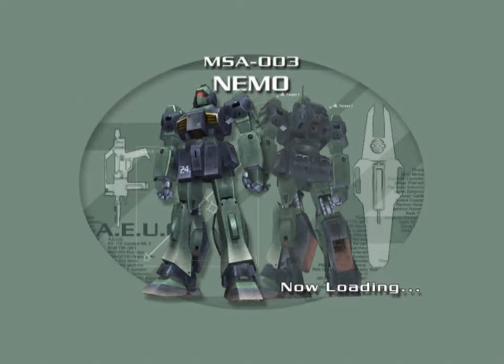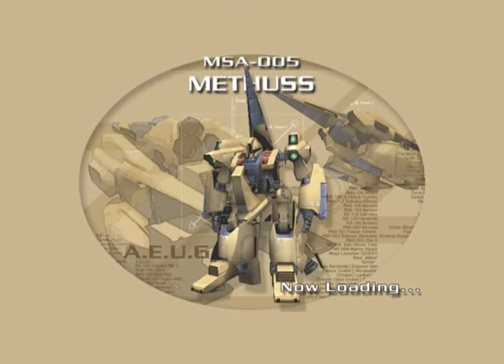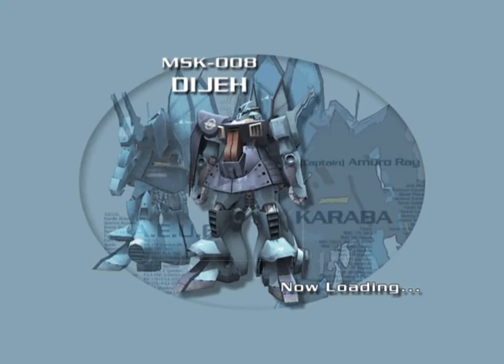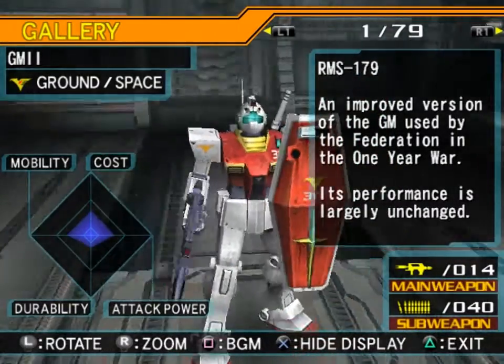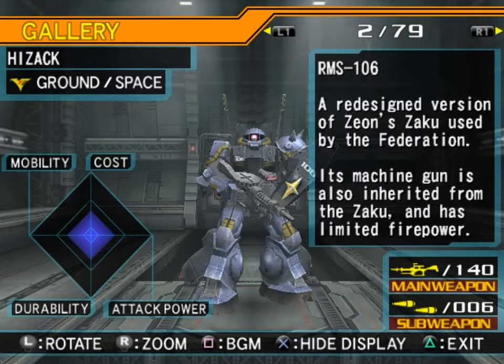Starting out with the GM2 RMS-179, an improved version of the GM used by the Federation in the One Year War. Performance is largely unchanged, and it is the standard red and white of the original GM. The HiZak RMS-106 is a redesigned version of the Zeon Zaku used by the Federation. Its machine gun is also inherited from the Zaku and has limited firepower.